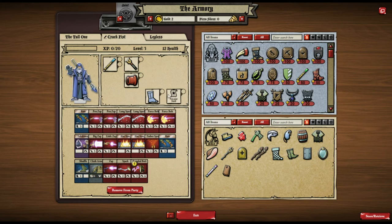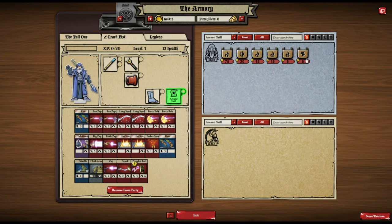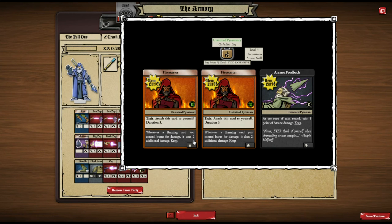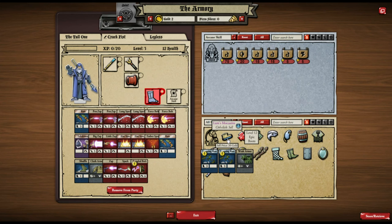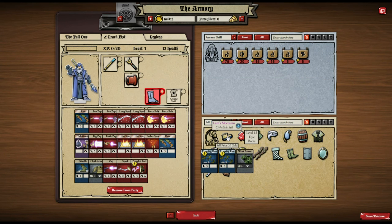I went with dwarf warrior, human wizard, and elf priest. Here's the shop where you can buy and sell items. I'm going to see if they've got any arcane skills — they do but they're all 75 gold. Let me look through and show you some of the other items so you can see what kind of things you can get.